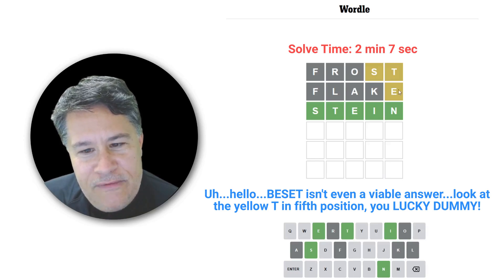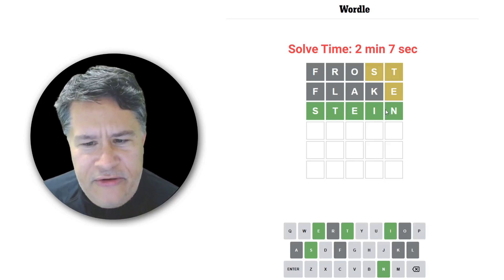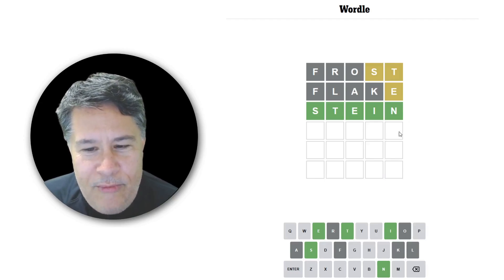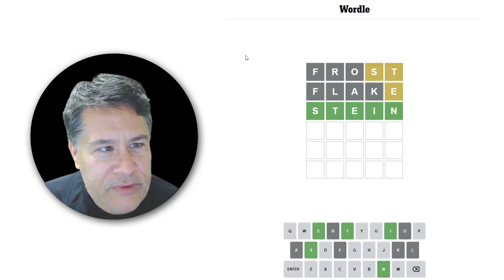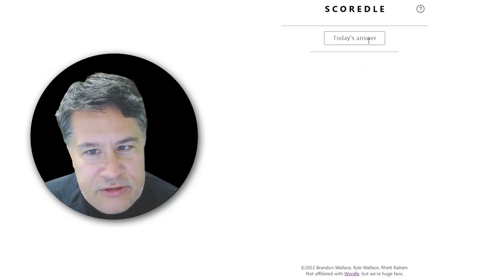Now, I do feel like a lot of you will still get this in three just because those are some excellent letters. I know a lot of you start off with stare and then go with Colin, and if you think about it, stare plus Colin will basically turn into an unscramble. So I'm sure we're going to get quite a few threes today. We do need to see how Squirtle did — Frost, Flake, Stein. So let's go straight to that and punch in Stein.